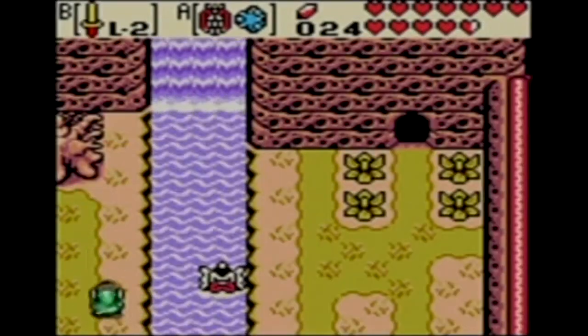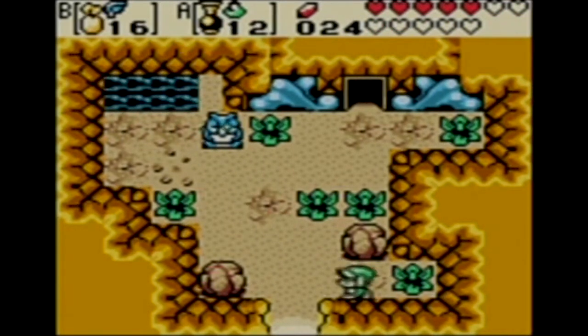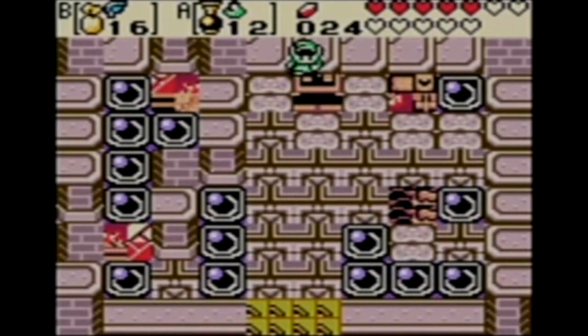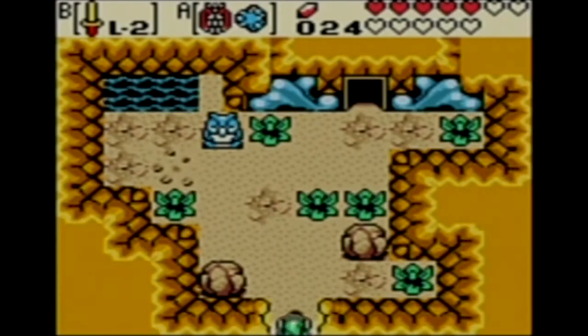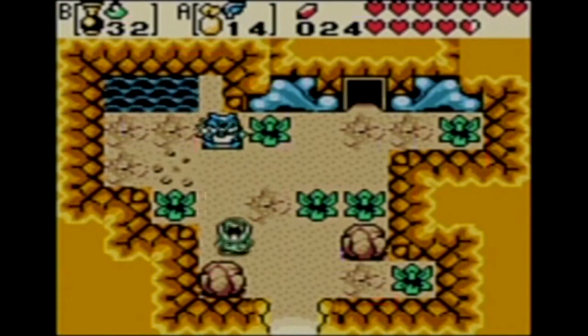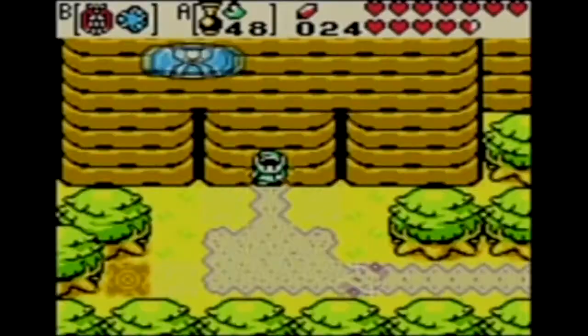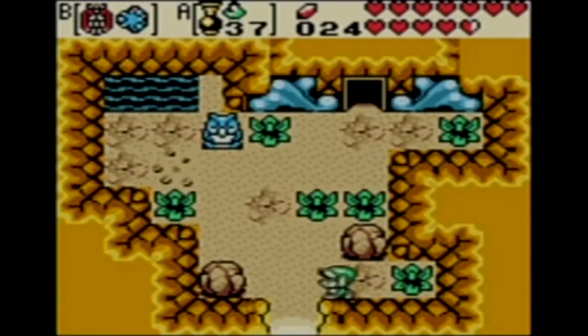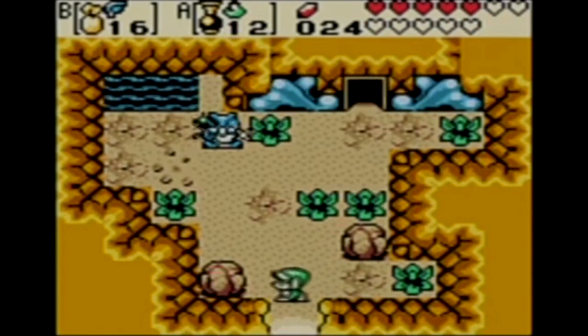Now we come to our final glitch, which is known as the Warp Glitch, where if you interact with something that'll have a text box appear and leave on that exact same frame, you'll be teleported into a different area. You can perform this glitch in many places, most notably at the entrance of the Mermaid's Cave. To perform this glitch, shoot the mystery seeds at the owl statue, and when its text box appears, leave the cave. This is easier said than done — to leave on the exact frame as the text box appears is quite difficult, but it is possible.